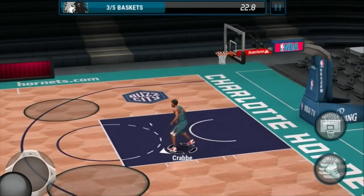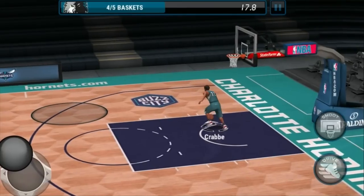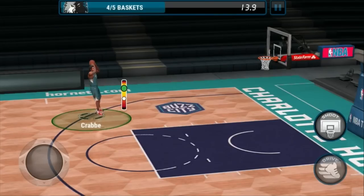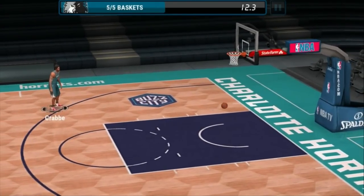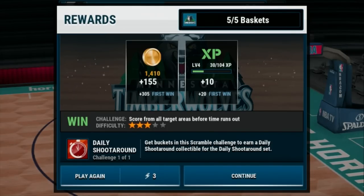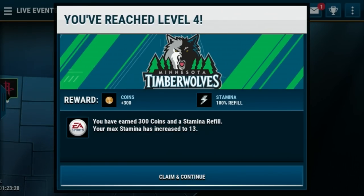Okay, which zones do I still need? This one — got it. Get over here, get back here — boom, we got it finally! We're able to get five of five, it only took us three tries to do it. Let's go ahead and continue. We've reached level four — claim and continue.